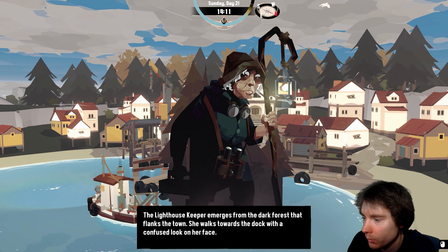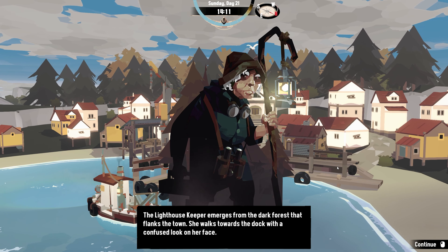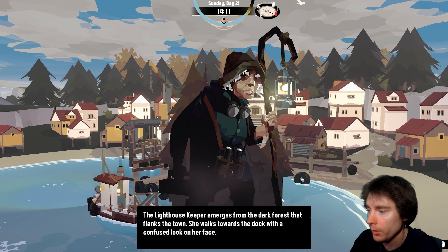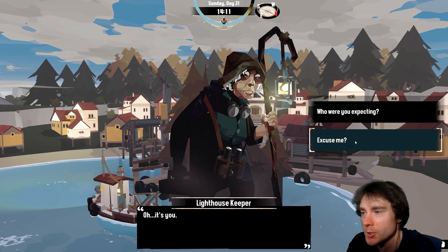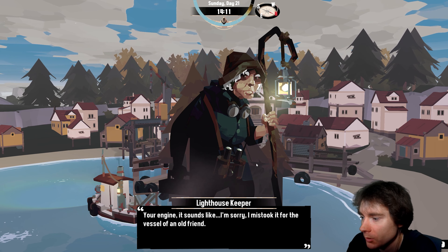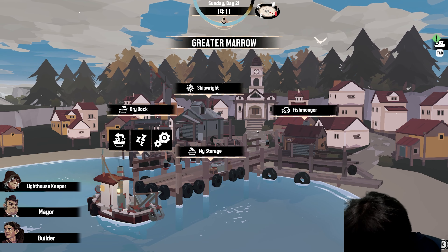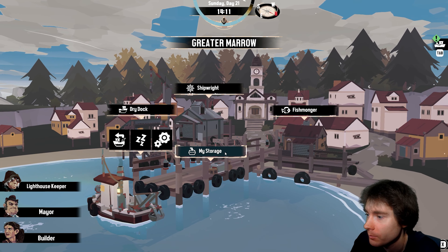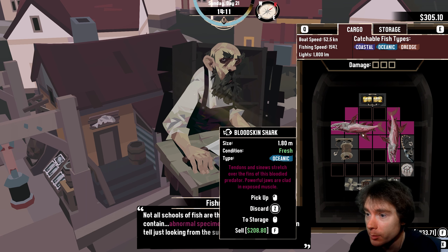I'm back. I have bombs. The lighthouse keeper emerges from the dark forest, walks toward the dock, and steps onto one of my explosives. Amateur! Something just turned off. The lighthouse keeper says 'Oh, it's you.' What were you expecting? Excuse me! I gotta go with excuse me because that's hilarious. 'Your engine — it sounds like... I'm sorry, I mistook it for a vessel of an old friend.' She turns away. I should have asked who she expected instead of saying excuse me.